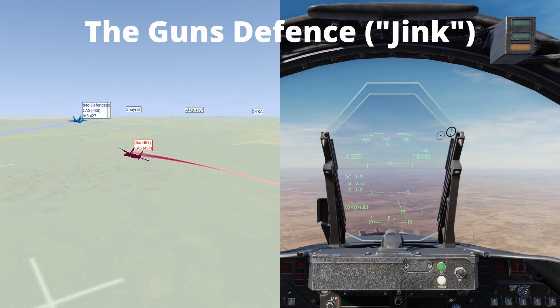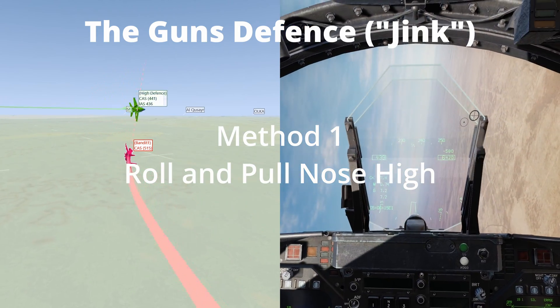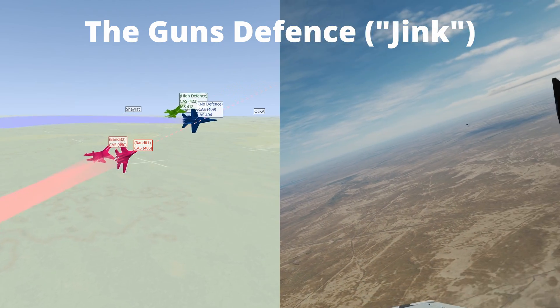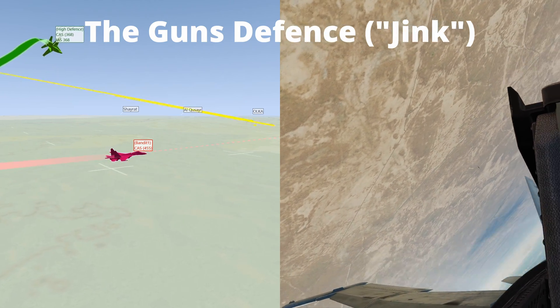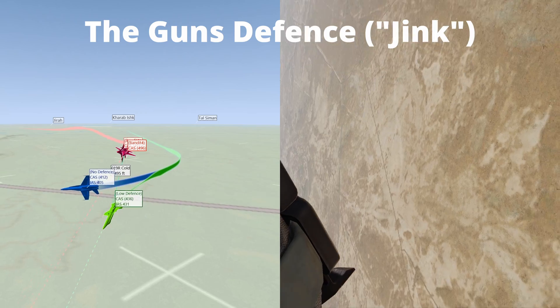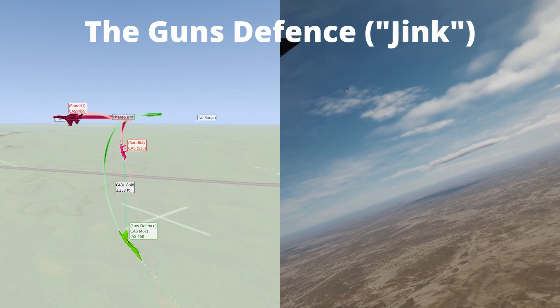There are three methods to perform a jink, with the last one being an unusual but very effective method. Method 1: Roll and pull nose high — first roll to place your inside wing on the target and pull hard upwards. The adversary will need to react quickly and roll to retake their shot. Method 2: Roll and pull nose low — roll to place your outside wing on the target and pull hard downwards. Be careful of the deck when doing this as it will soon become a factor.